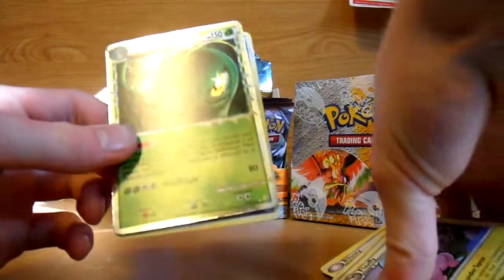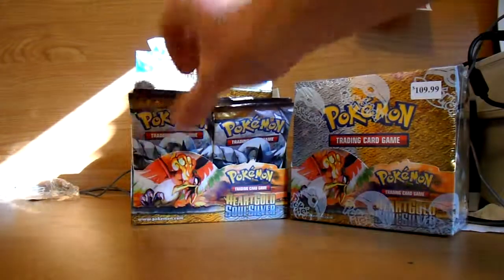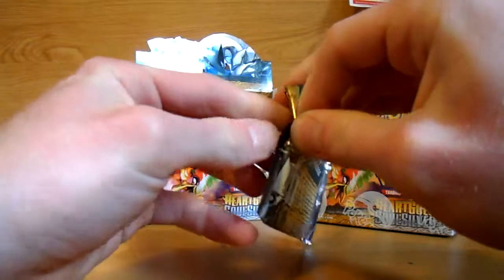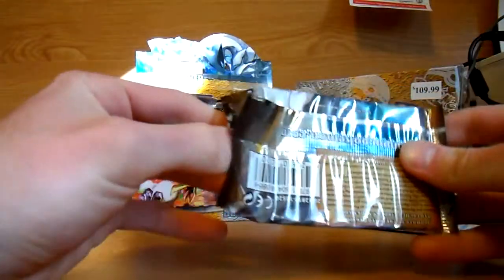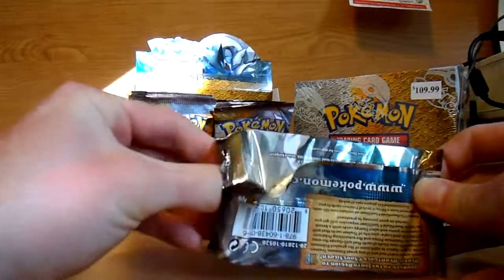Actually, I do know what card I want out of here. It's the Red Gyarados — the Shining Gyarados. That would be really cool to pull. Lugia Pack. Or that, or the Alf Lithograph or something — some trainer that's supposed to be really rare. I think it's a trainer anyways. Those are supposed to be the really hard to get ones. Let's hope we get it out of this first booster box.